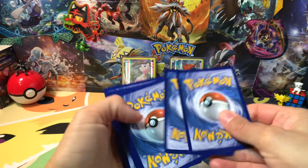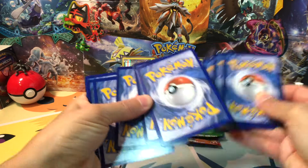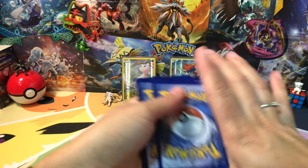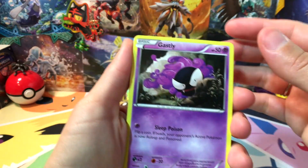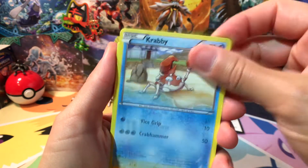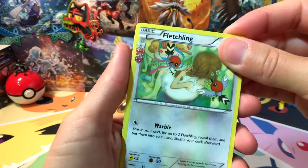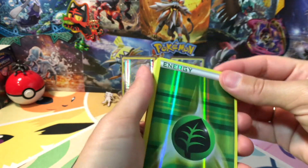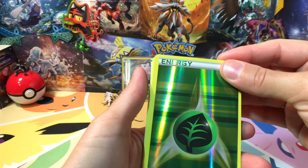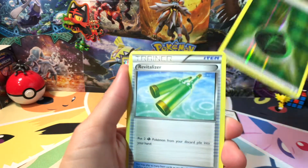I got water energy, Ghastly, Krabby, Pikachu, energy — two energies. Fletchling — what?! Oh my goodness, why? I got all energies, they give us all energy, I got nothing but energies!